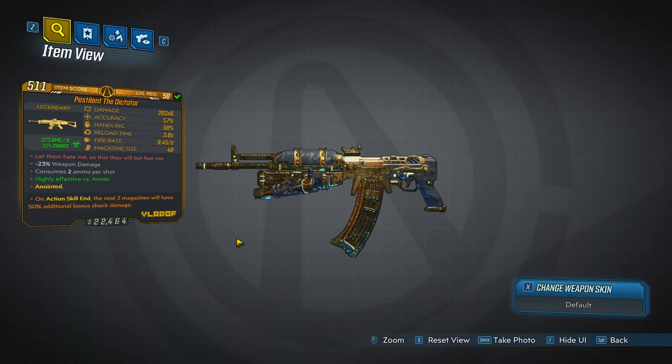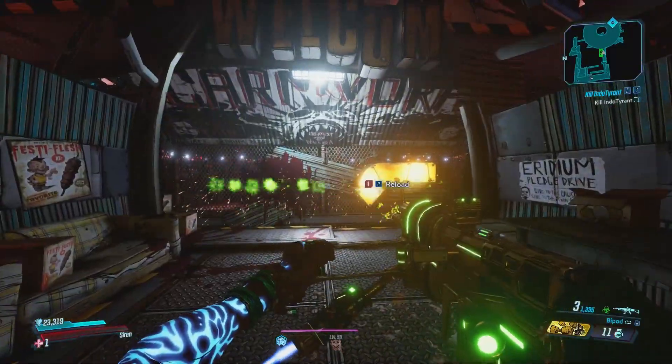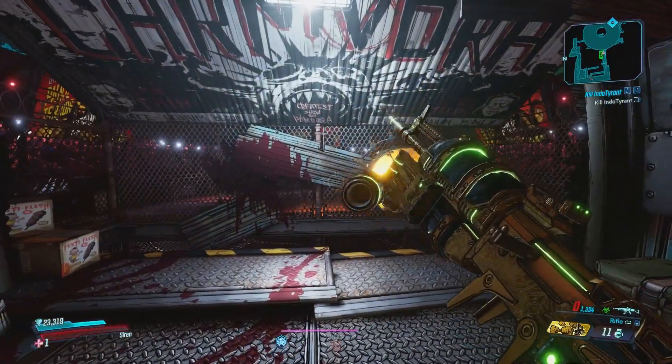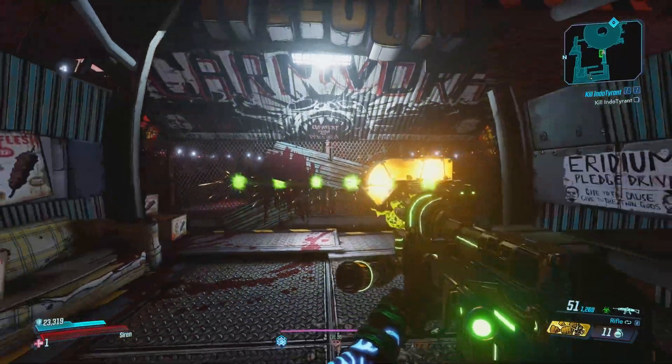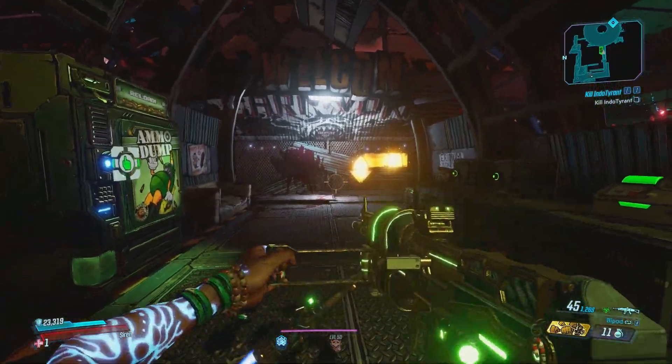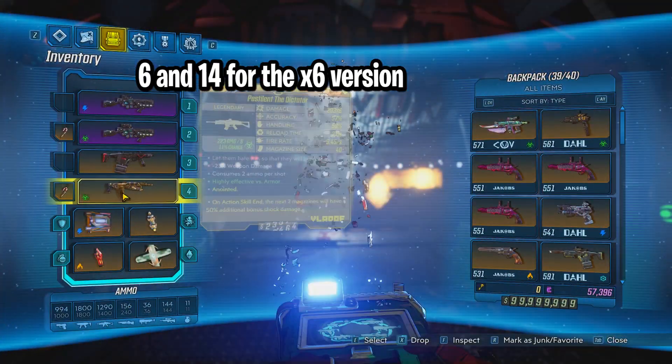First up we have the Dictator. The Dictator is a high-powered assault rifle that can come in any element. It has two fire modes: the first shoots three bullets at a time, and the second is a bipod mode which shoots seven projectiles and can deal some serious damage.